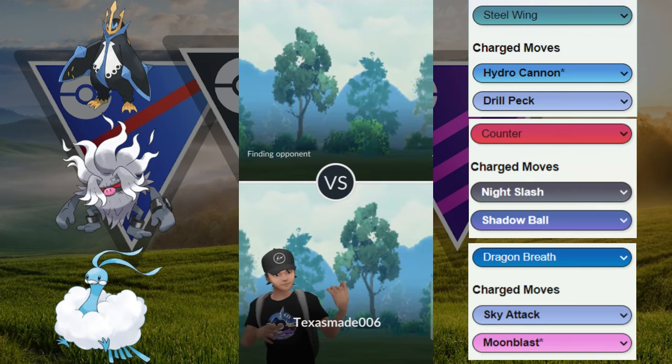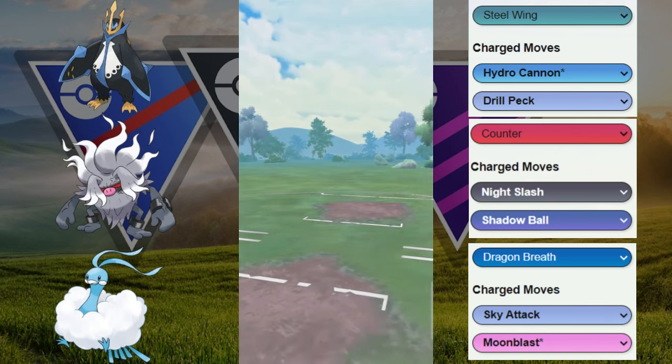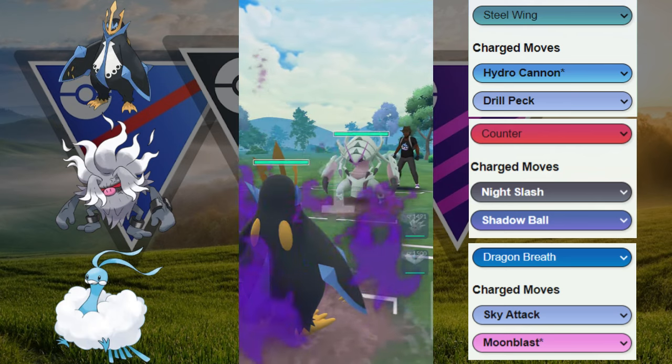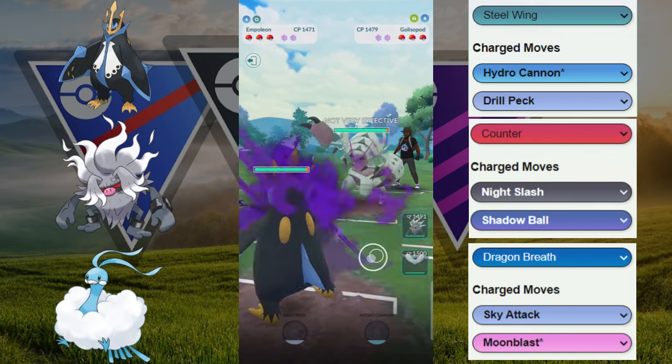Welcome back to another video. Today we are in the Catch Cup and we're going to try it out in the Graylate. You can only use Pokémon that you've caught during this season. We got the Shadow Empoleon paired with the Annihilate and the Altaria in the back.